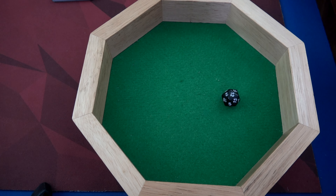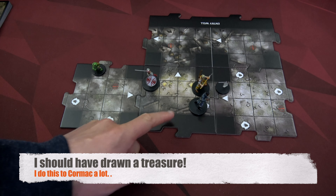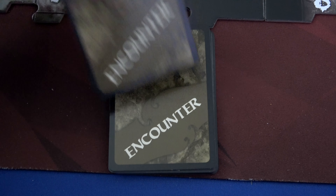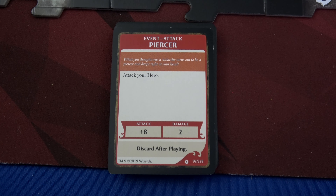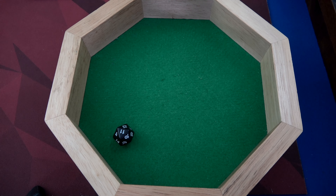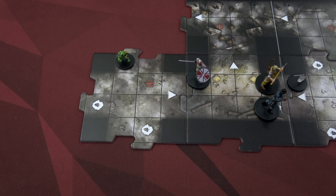We draw our encounter card: the Piercer. What you thought was a stalactite turns out to be a piercer and drops right at your head. It attacks your hero with a roll adding eight dealing two damage. Cormac only has eight health. We roll an 11 plus eight — that's definitely enough to beat AC 16, so we take two damage. Do you see why sometimes it's better to spawn monsters than draw encounter cards? We have two damage distributed: Atka has one and Marcon has one. The only good thing is we don't have to activate any monsters.